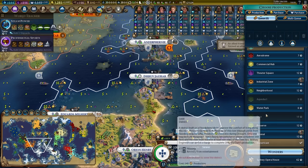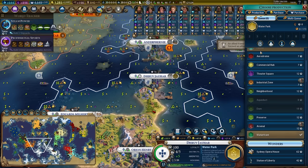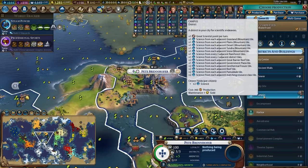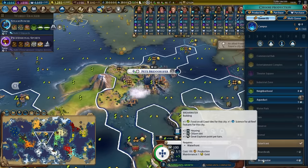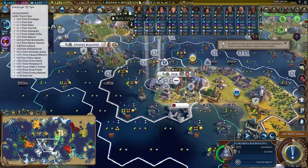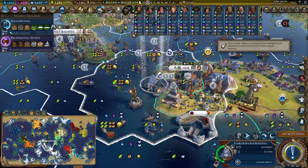Part of that is backed up by the amenities, which is why I'm going for the water park now — to make sure I lock in this city's amenity level. We've got the waterfront in Pete Brenhofer. I'm going to probably buy the breakwater when I can, but I need to get this campus online because every single city has the potential to produce that kind of level of science.